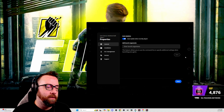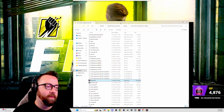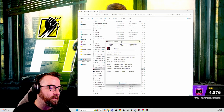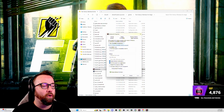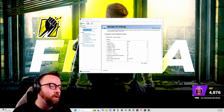Now go into the game files. Here's where my game is installed — go to Properties, then Installation, and open the folder. Scroll down to the Rainbow Six executable, right-click it, go to Properties, then Compatibility. Disable Full Screen Optimizations and run the program as Administrator.